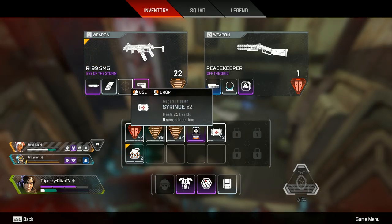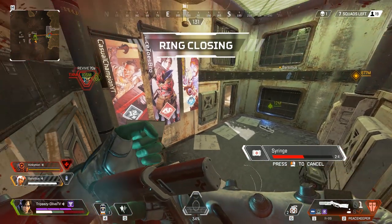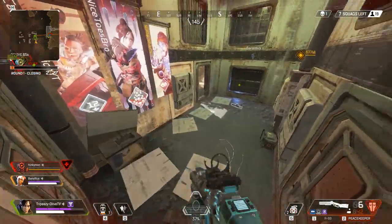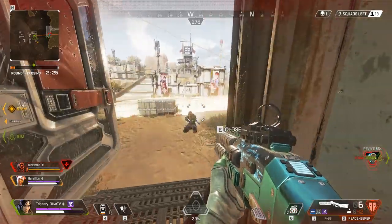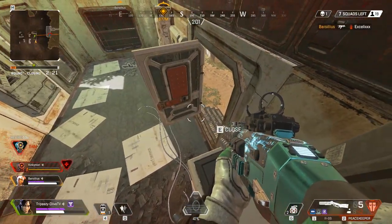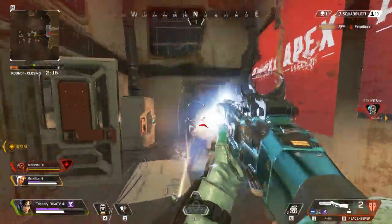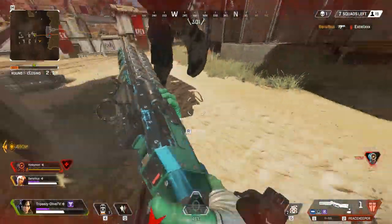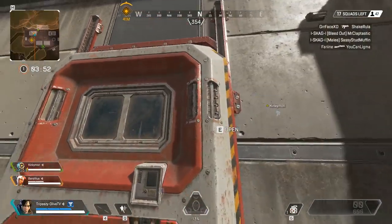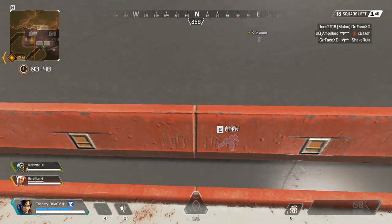Here's another positioning tip — you can actually stand on top of the corner inside these buildings. A lot of people don't check these spots when they push in. He went in there and didn't even know I was up there, so that can definitely be used to your advantage. This also shows that the large door trick works in other places like Repulsor.